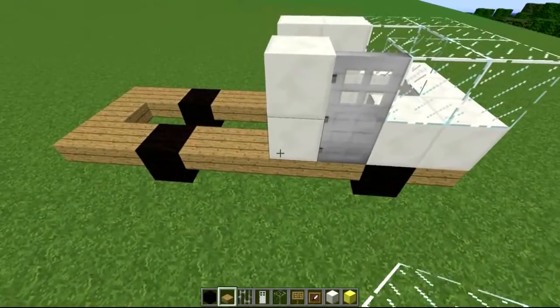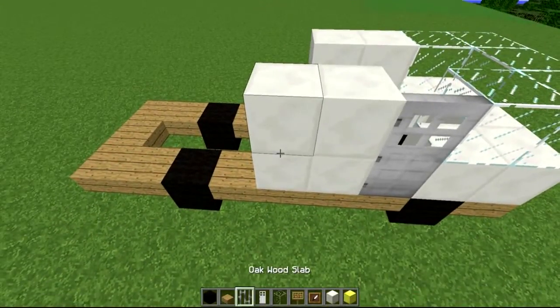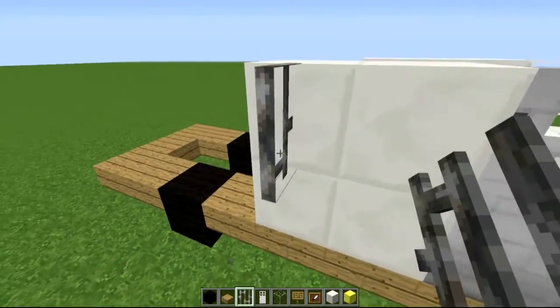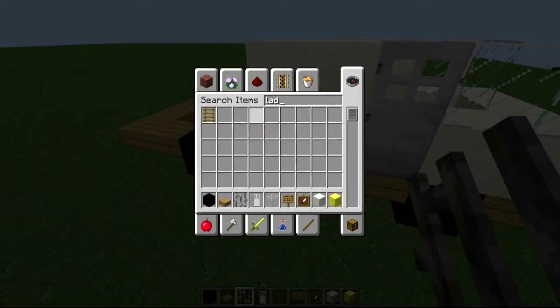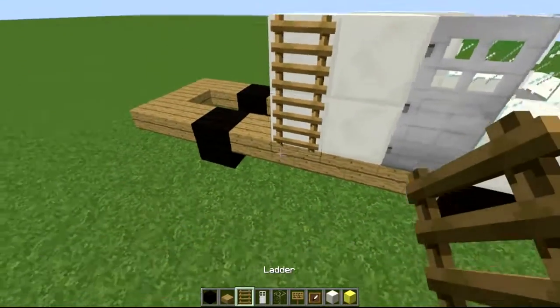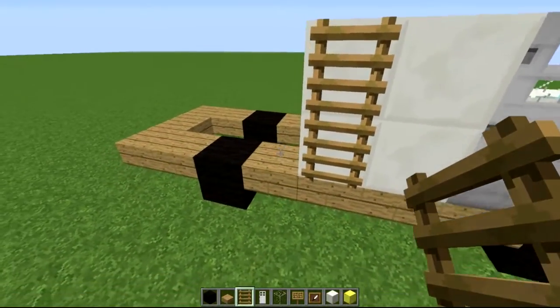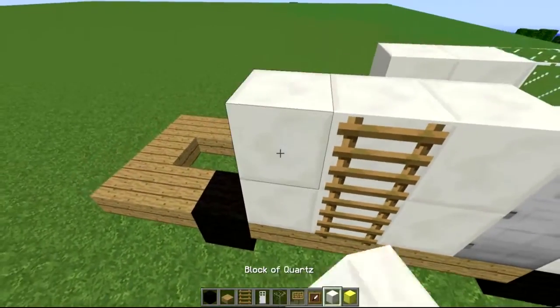After that, place two quartz blocks, and next to those two quartz place another two quartz — but on this particular section you want to put your iron bars like so. This can be a bit annoying if you can't get it first try. You can always swap to ladders instead — you can get a flat-facing pattern or iron ladders depending on your item count. Personal preference entirely, it's up to you.